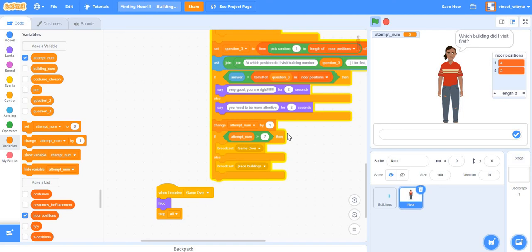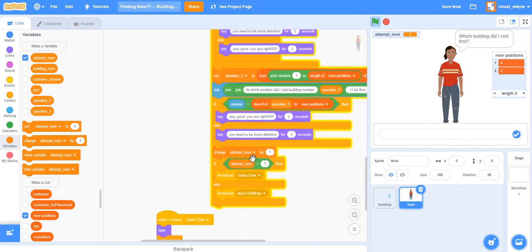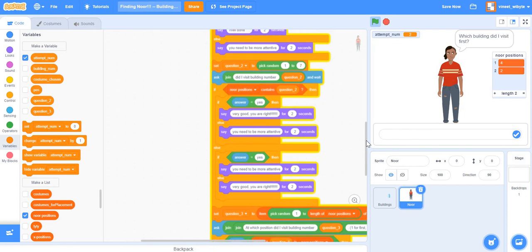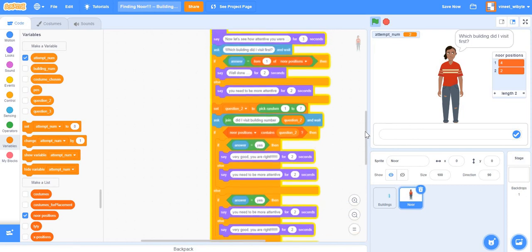I'll leave you with a small programming challenge. Right now the player can continue even if they answer a question wrongly — you could modify the condition so the game ends if a mistake is made and you'll need to track whether a mistake occurred. Another enhancement: instead of individual questions, ask the player for the entire sequence Noor visited in order. I hope you found this useful — take care, bye-bye!